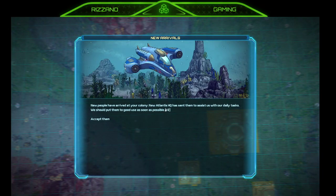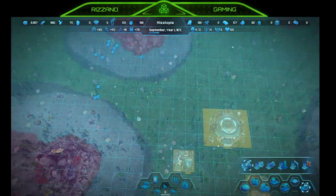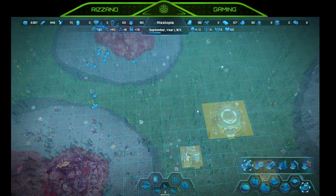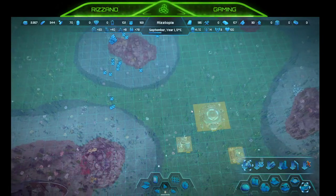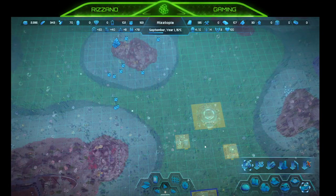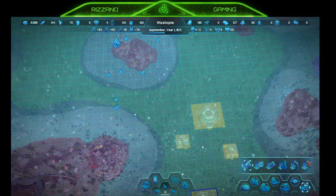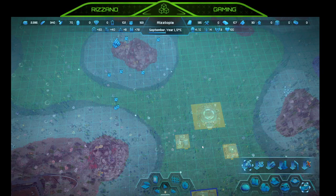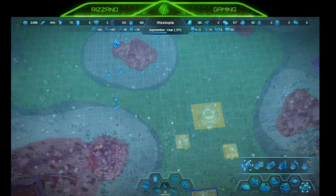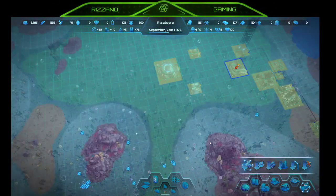New people have arrived in your colony — New Atlantis HQ sent them to assist with daily tasks. We should put them to good use. Accept them — yes, why not? I thought this was a colony management game, not like a Going Medieval or RimWorld type thing with individual colonists. But this seems to be more like a settlement management.